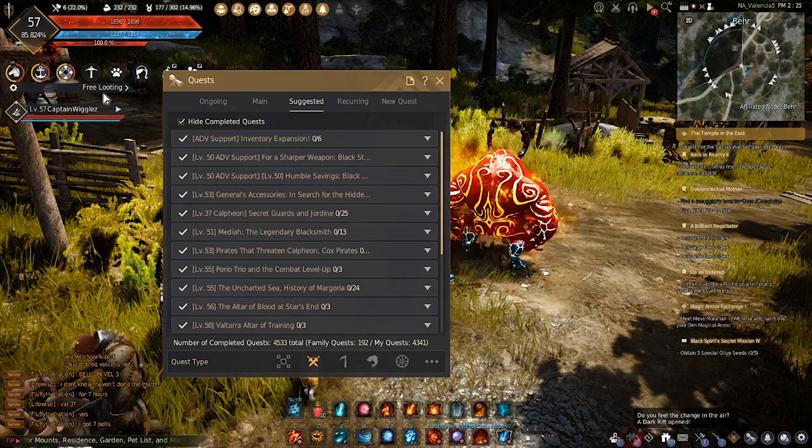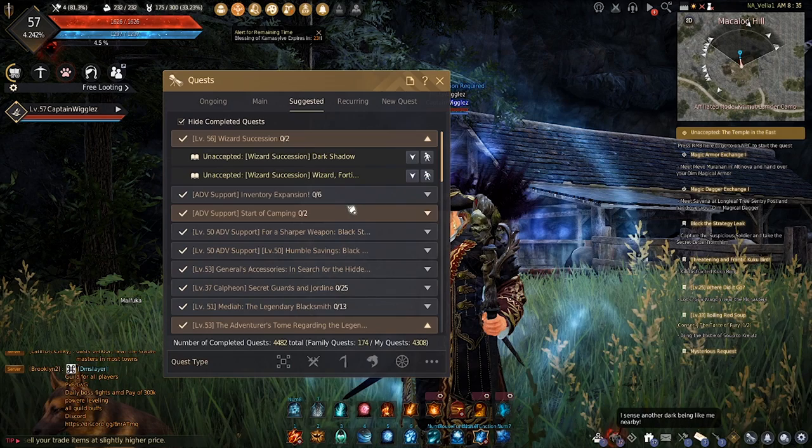Alright, so to start, go to the Suggested tab in the Quest window. Then go down to one of the top ones — ADV Support, Start of Camping.